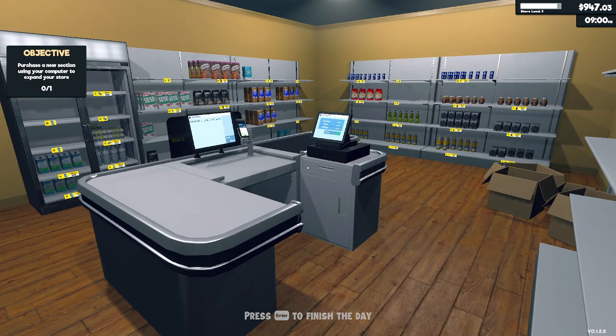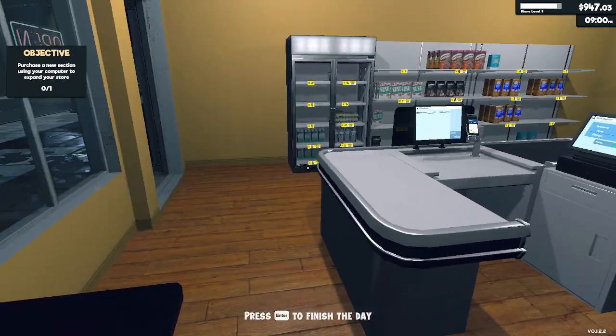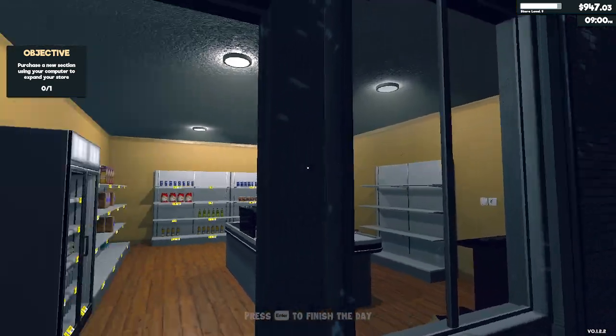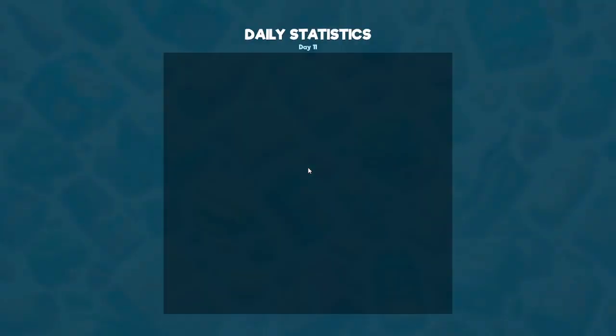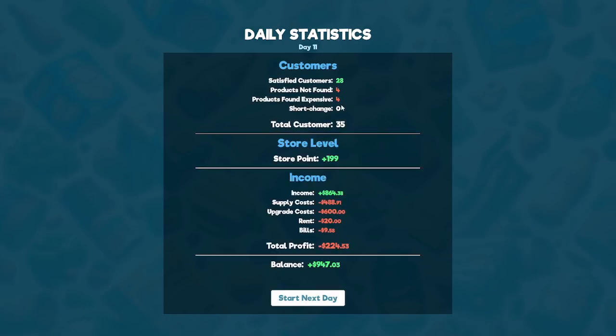We're going to go ahead and call that an episode here. Let's check our day — we need to close the front real quick. We're going to hit finish and see what happens. So we had four products not found, which was at the end of the day mostly, and then the products that were too expensive were four. We got a decent amount there, but we lost money on supplies and stuff. We still have a balance, so I'm not worried about money lost as long as it was an investment. We should be good. We're going to continue on to day 12 on the next episode — stay tuned if you want to see that. Appreciate it, everybody. Go ahead and hit that like button, subscribe, and turn on your notification bell if you want to receive a notification every time I post a video. Goodbye, everybody.